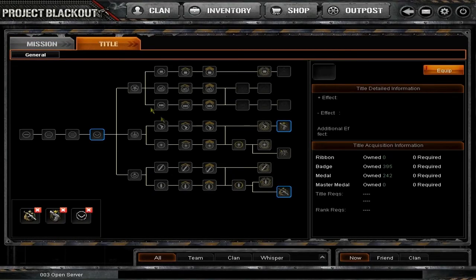Then you hit Title. The old title tree was much better in my opinion, but this is pretty much the same thing except the tree is sideways now. You can equip whatever titles you want.